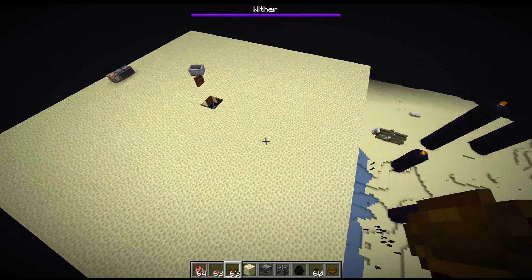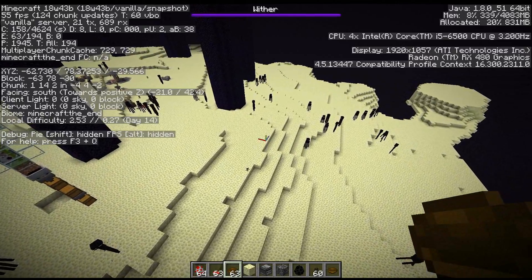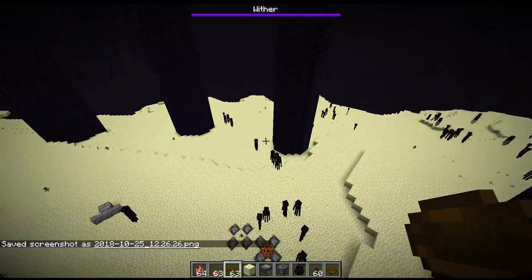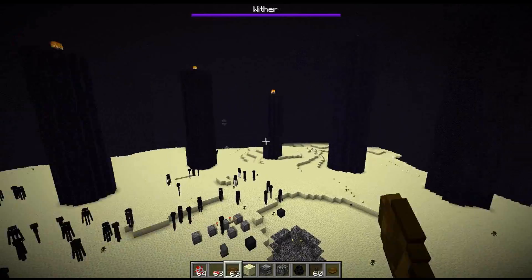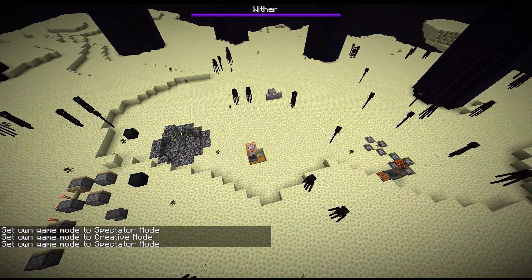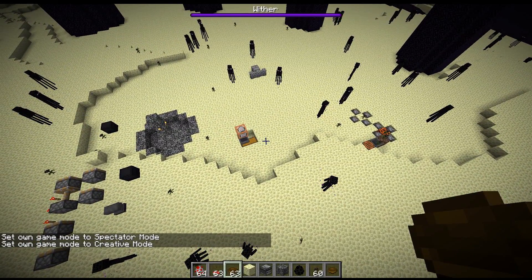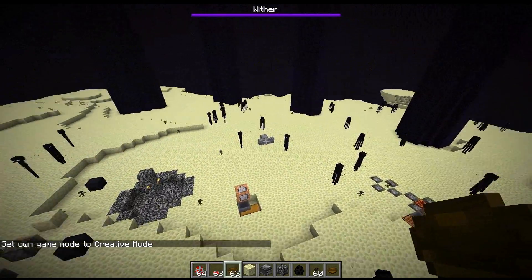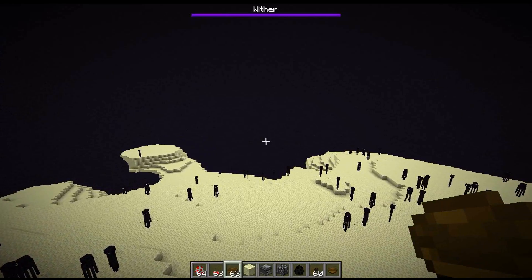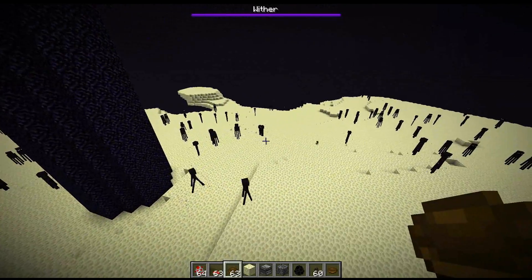There are multiple things wrong with mob spawning that we noticed. First, there are way over the mob cap worth of mobs in the world — you can see close to 200 entities, and at times we had up to 600 endermen around here, so probably around 800 around the island edges. The game is spawning way more than the mob cap would normally allow. We also had some very strange issues: if I would be in spectator mode and a different player would leave the end dimension, they would all despawn, and then they would only respawn for that player when they came back. Also, if we just went completely in the void and made a platform for endermen to spawn on, they would never spawn on it. I'll post a link to the archive Twitch stream so you can check it out for yourself.